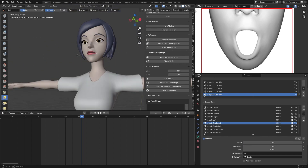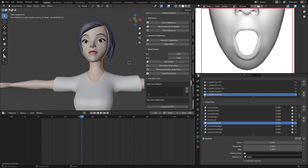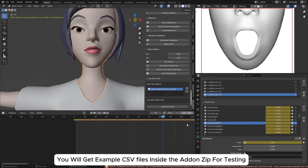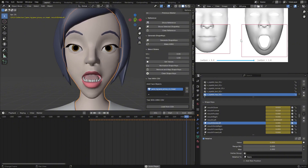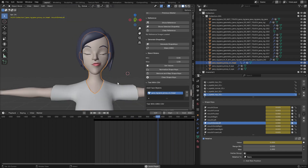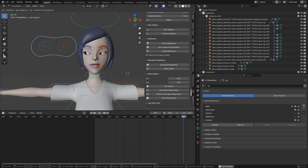Now we can test with ARKit data. Press Plus, add it, and load your CSV data. You can see the character is moving her face. Once done, click Clear Reference, go back to the timeline, and now we have the character animating the face. We also have our rig back — you can use the rig to animate the face as well.